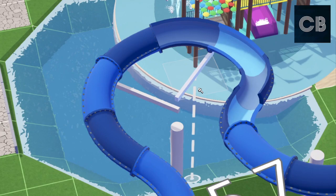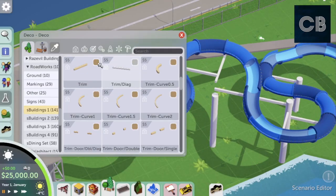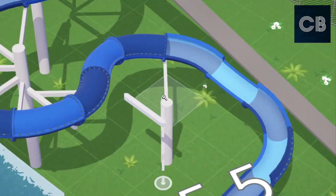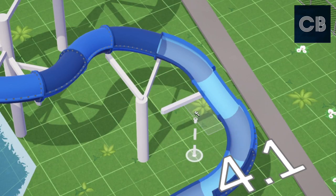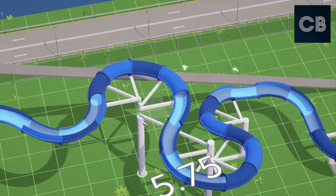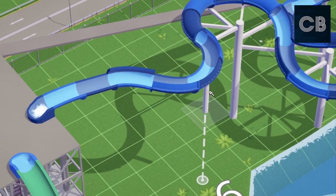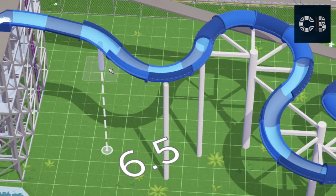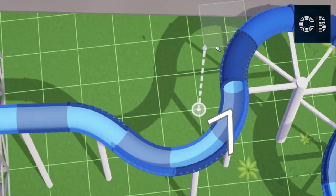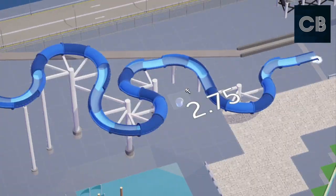I always wanted to build a full-size water park in the game, and when this water slide mod came out — the slides are not functional — but when the mod came out to make slide pieces, I thought it was a great opportunity to experiment with these pieces and create a water park. My experience and knowledge of water parks isn't so great — I know a little bit about them, not as much as I do with theme parks — but I put together a water park and found a few little tips and tricks along the way.